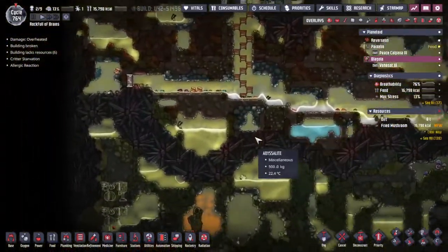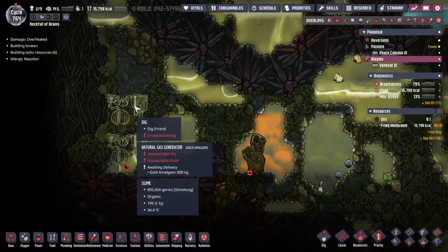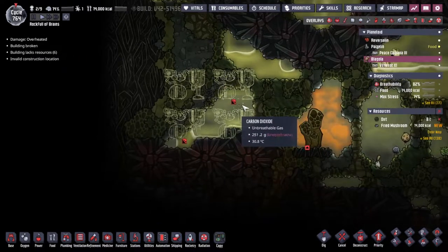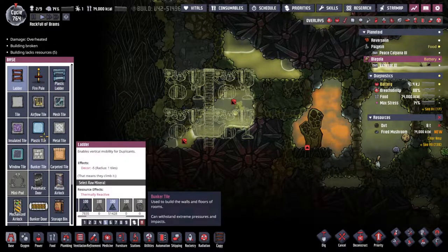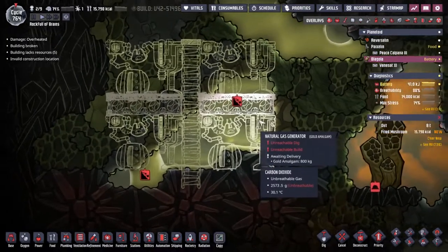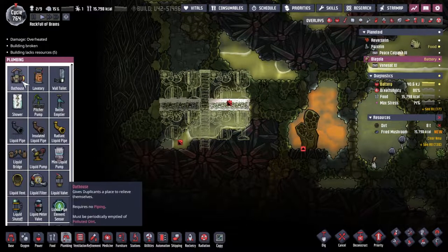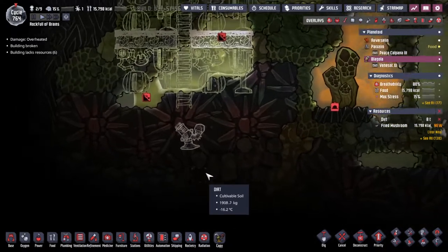The one thing I really want to get going on today is to tame this natural gas geyser over here. I'm starting to figure out where we're going to put these natural gas generators. We need something like four of them, maybe a few more. We want to enable liquids and gases to pass through, because of course these generators produce polluted oxygen and also a bit of carbon dioxide — two things we know how to deal with, literally by just pumping this stuff out to a recycling centre.